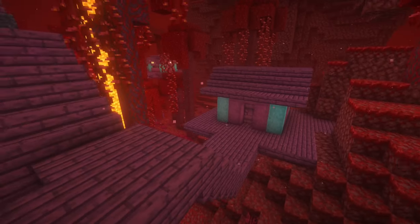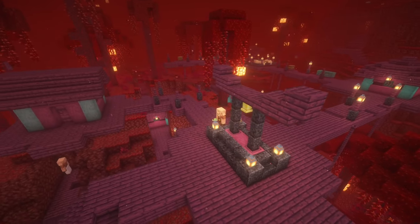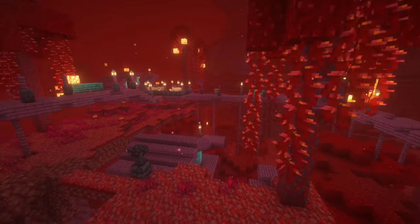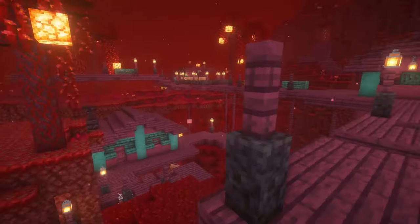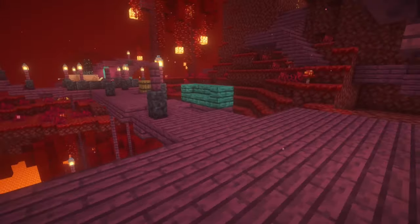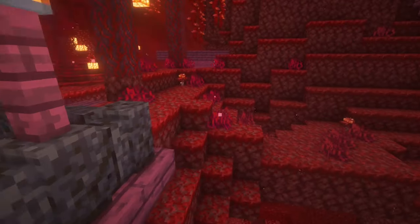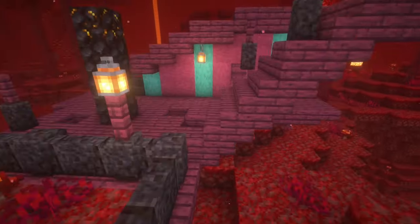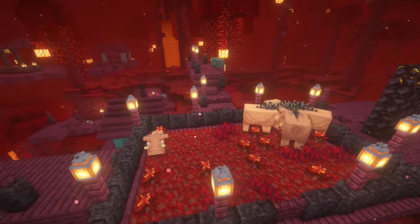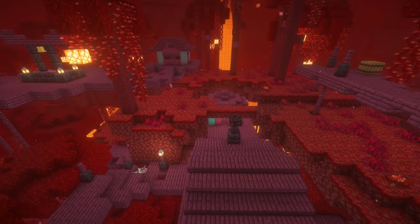Our next structure, or should I say structures, are a nice peaceful vacation compared to the dangerous structures that you have been visiting. This is the Piglin Village. The Piglin Village is a nice quaint little village that of course houses the Piglins. This village is unique in that the Piglins that spawn here are passive to the player, so you can come here without worrying about being attacked. It's a nice little break from all the dangers that the Nether hosts. Some of them have their own unique loot, so it's a nice little stop on your journey to find some good treasures.